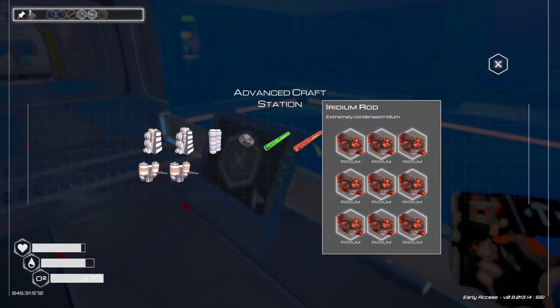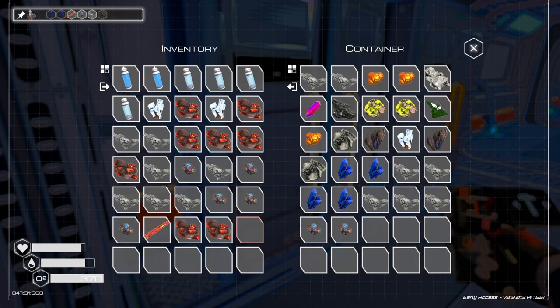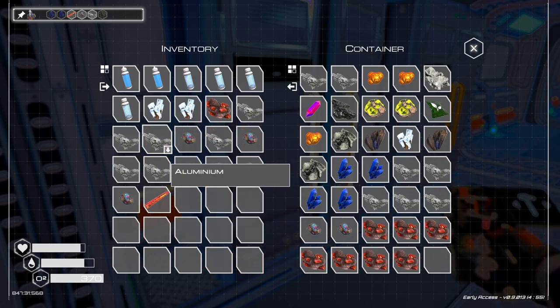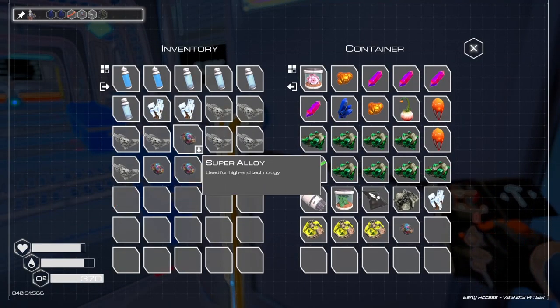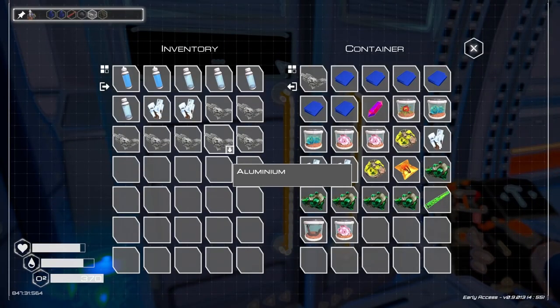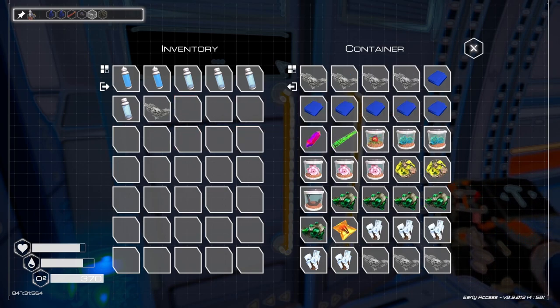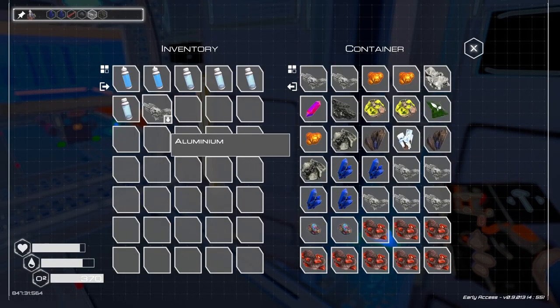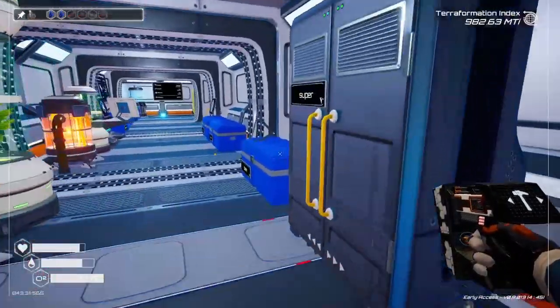Let's see if we can make some rods now — there we go. Three more. Needed three more, not just two more. Let's stash all this, and put the aluminum in here.